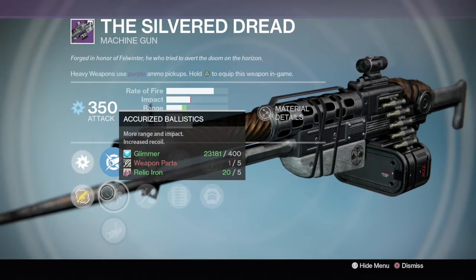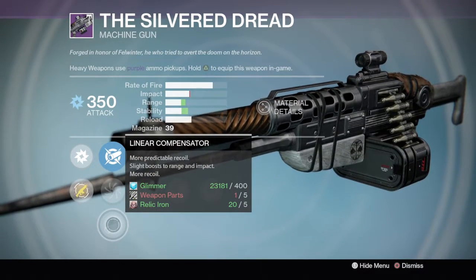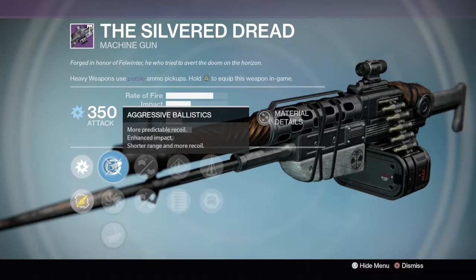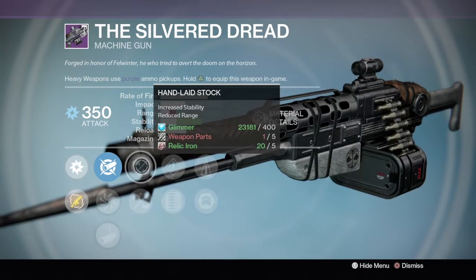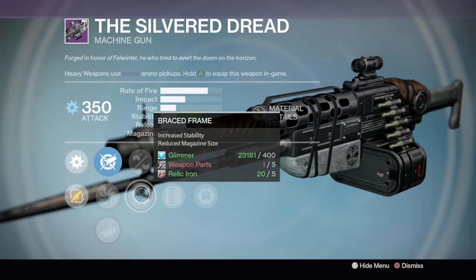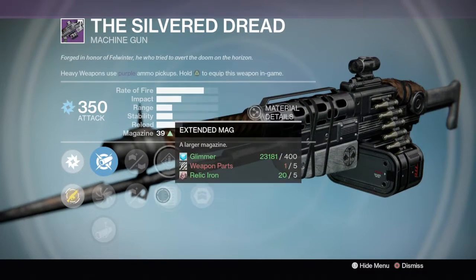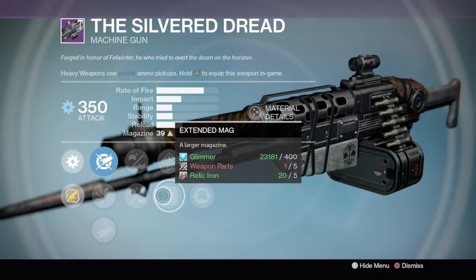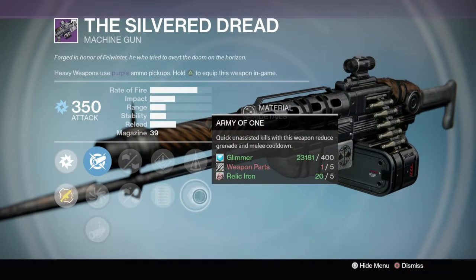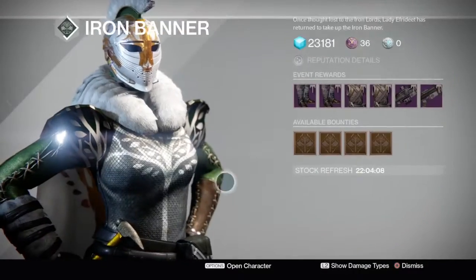The machine gun has got aquilized ballistics, linear compensator, and aggressive ballistics. It's got hand laid stock to increase stability and reduce range, brace frame to increase stability and reduce mag size, speed reload, extended mag, counterbalance, and army of one. I'm going to be buying that when I get to rank four.